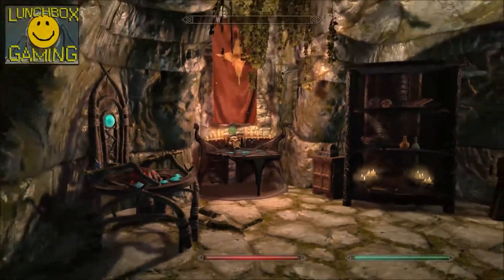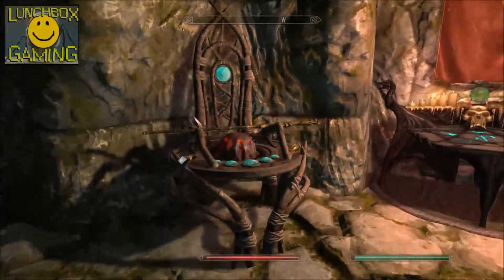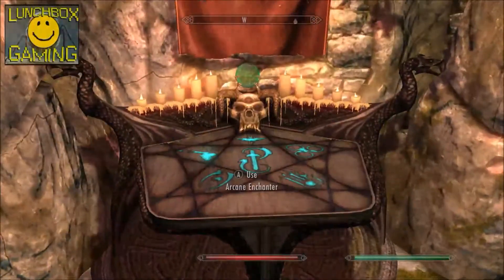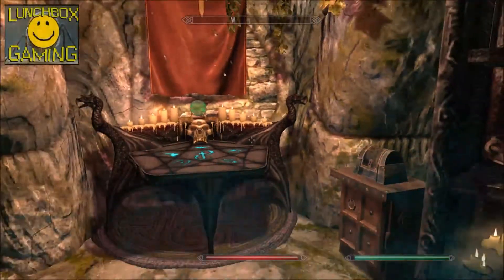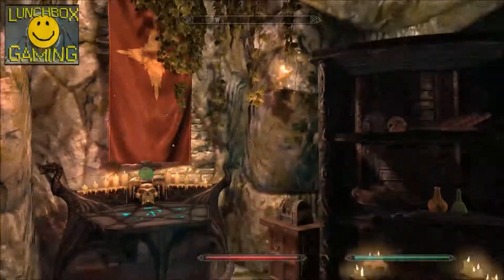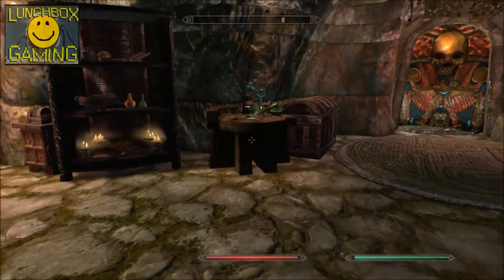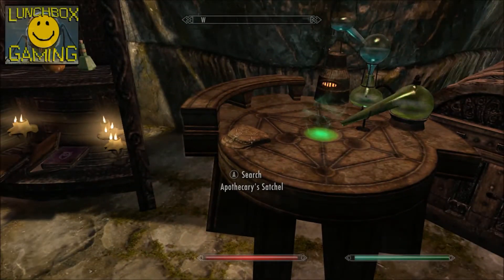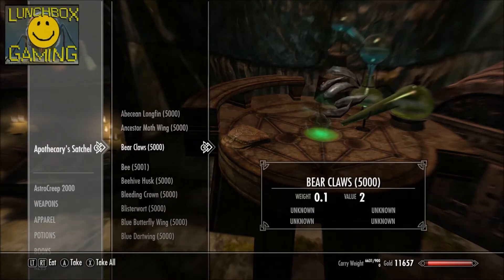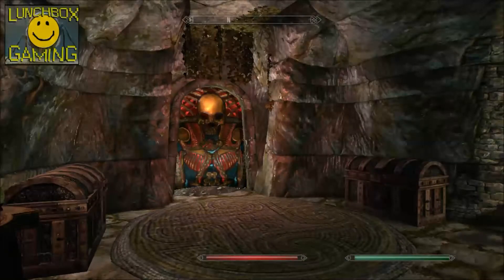Feel free to comment as much as you like — if there's anything you'd like to see, let me know. Up here I've got just about everything you need: the staff enchanter, the arcane enchanter, all that. Some boxes I'm gonna fill with a few things you might need. It's not 100% lore friendly, sorry. Got the alchemy lab, satchel full of all kinds of ingredients — still a few from DLC that I need to add.